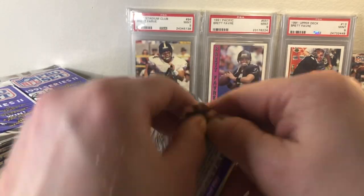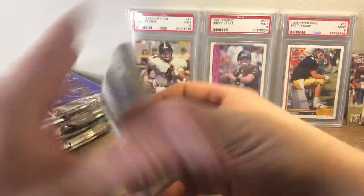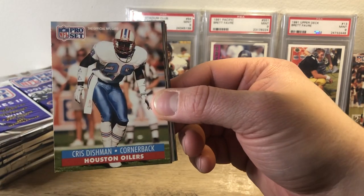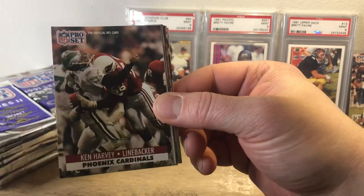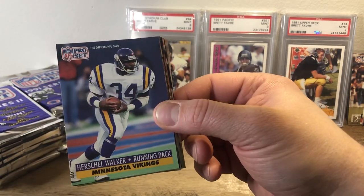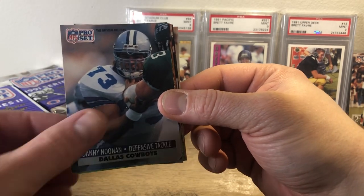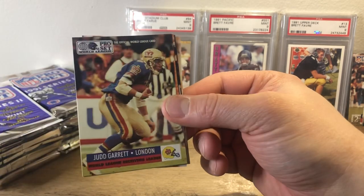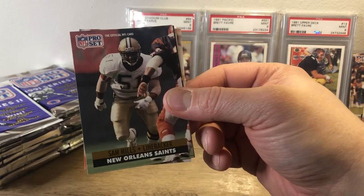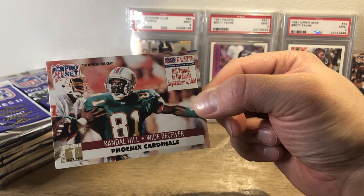Let's get into this last pack of the first half of the box here. I'm going to break the other packs in another video — almost to 20 minutes here or so. We got Pat Leahy, Dishman, Chip Banks, Ken Harvey, Kent Hall, Herschel Walker, Tony Page, Andre Risen, Danny Noonan, Charles Haley, Judd Garrett, Rob Burnett, Sam Mills, Dan Crossman, and ended off with a Randall Hill rookie card.